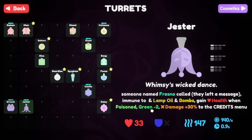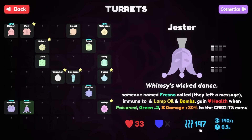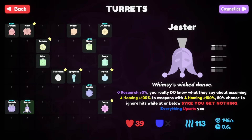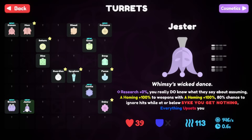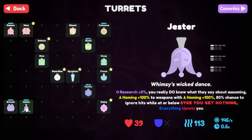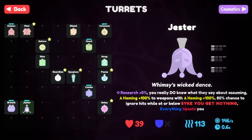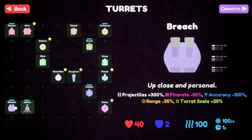Continuing the description: green minus 2 damage, minus 30 to the credits menu, and it has 146. Research plus 0% — you really do what they say about assuming. Homestead 100, two weapons with homing, 80% chance to ignore hits while below psych... you get nothing, everything upsets you.